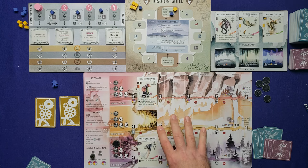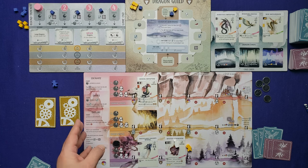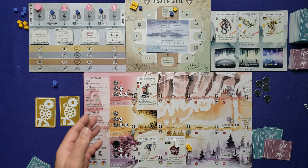At any time, you may convert two resources for one resource of your choice — coins and eggs don't count as resources. At the end of your turn, discard down to nine total cards, nine coins, and nine resources. You can't carry over anything beyond those limits.